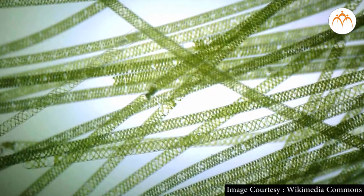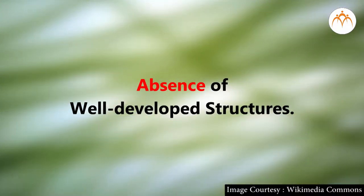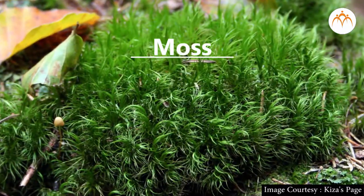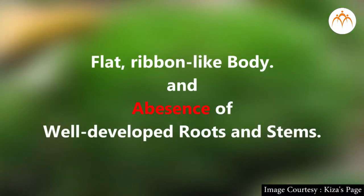Could you observe these structures in the green filaments, spirogyra, under the microscope? While walking on the hills in rainy season, you must have seen these plants. We call them moss. Can you check if they have well-developed roots and stems like ferns? You will notice that their body is flat, ribbon-like, and there are no well-developed roots and stems.